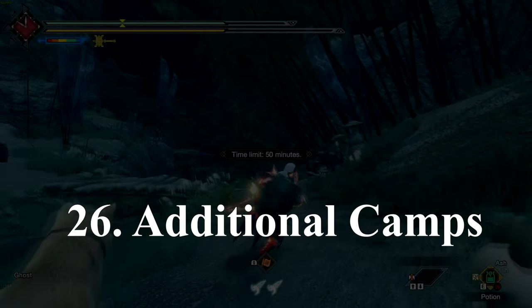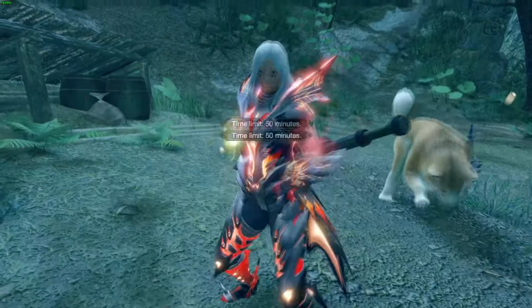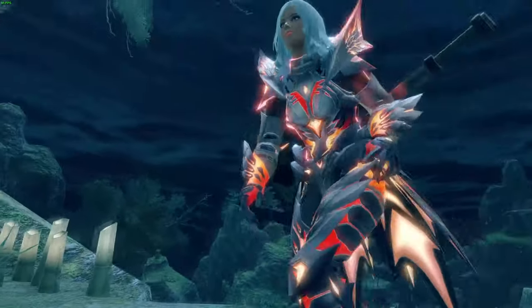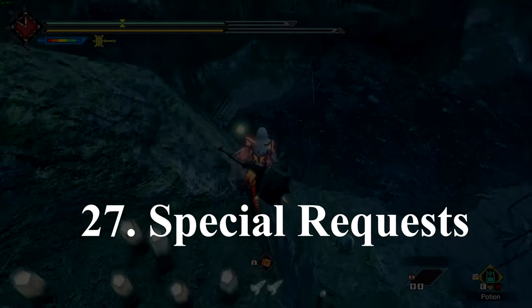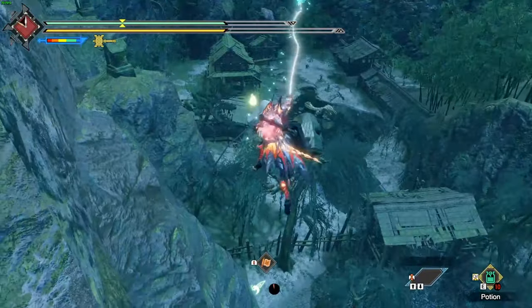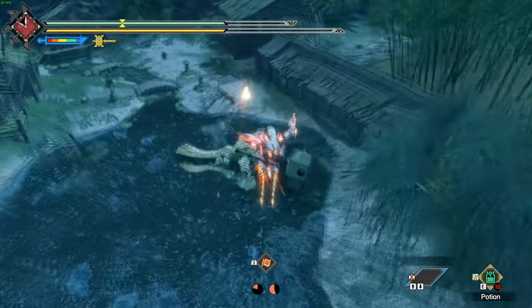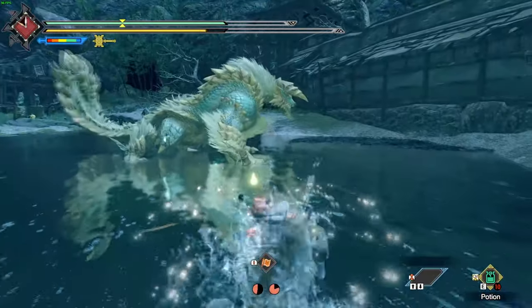Number 26: as you progress and explore, more camps will become available to you for fast traveling. This links into number 27, which is that special requests will help a lot with quality of life. The camps we just talked about will pop up as special requests once you discover their locations.